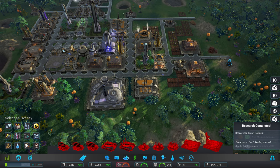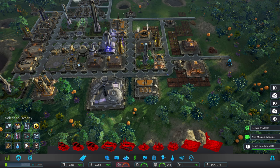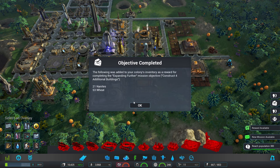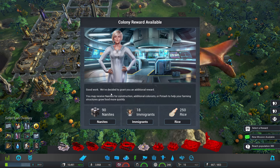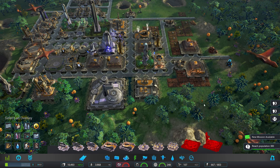We'll get another solar energy farm there. A reward is available — let's actually just get some of these out of the way. Things to do with Entari — 54 nanites for that. We've also got 20 nanites, 50 wheat for moldy. And the following was added to your colony's inventory as a reward for completing expanding further: 21 nanites and 53 wheat — fantastic. Collect one of the following resources — probably nanites, honestly, that's the one I need right now.